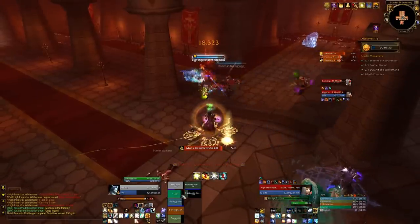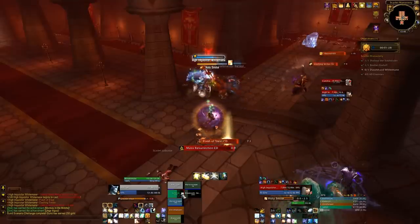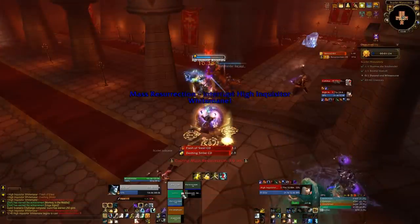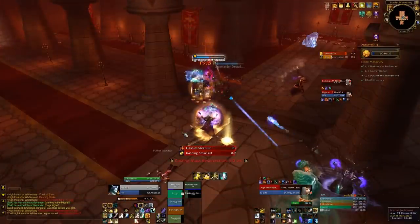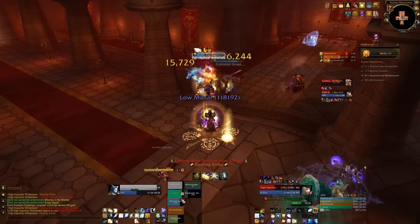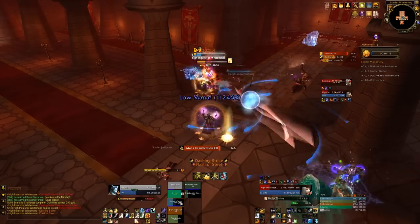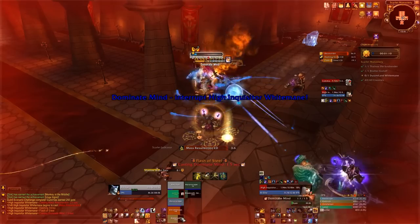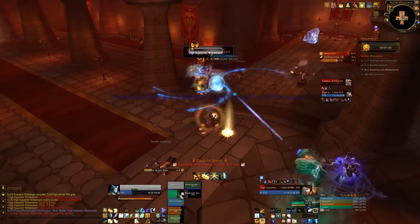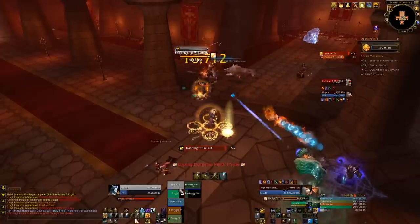When both are up, we burn down Whitemane first. Even though she does pretty much no damage, her spells are just so dangerous that it's best to get her out of the way and then focus on Durand. We keep that guy CC'd in the corner - make sure the CC won't break while Whitemane stuns you so she can go resurrect her buddy. If the CC breaks during that it'll probably hurt pretty bad.